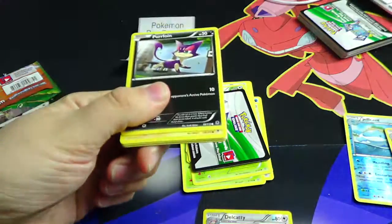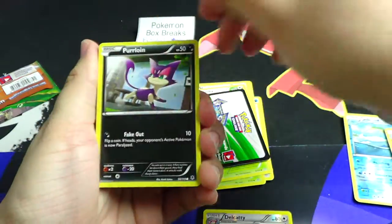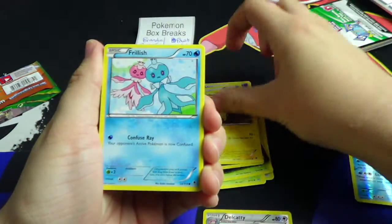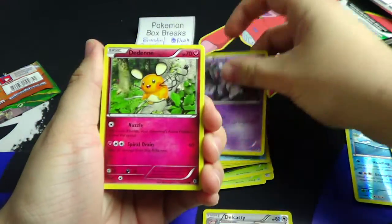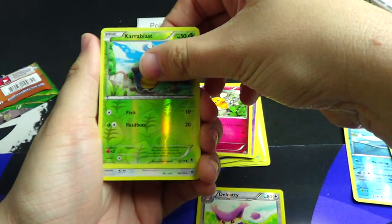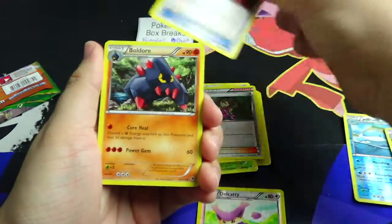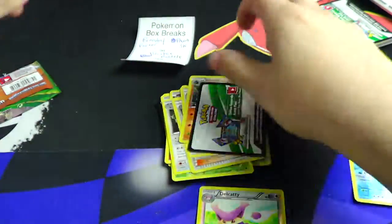Phantom Forces is next. We've got a Shelmet reverse and a Diggersby regular rare. Brandon needs to get a holo.